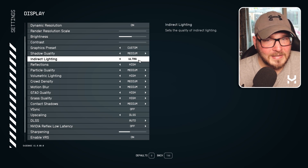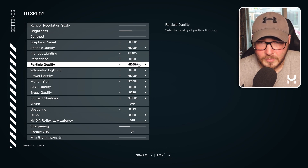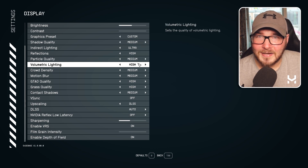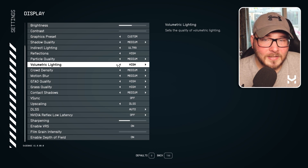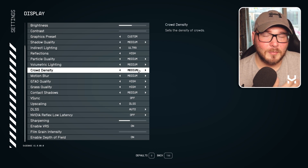Indirect lighting is set to ultra — I can bump this all the way up and still get decent performance, which is nice. Reflections set to high. Particle quality set to medium. Volumetric lighting is set to high, but if you're in a wide open space or exploring a planet and your frames are dropping, bring that down to medium or low. Crowd density is medium, though that's just a preference — you could probably bump it up to high.